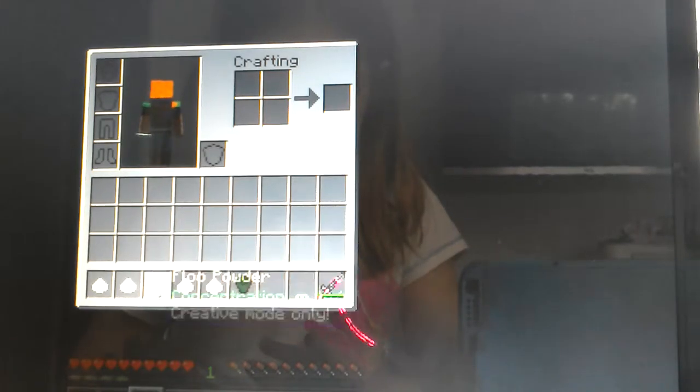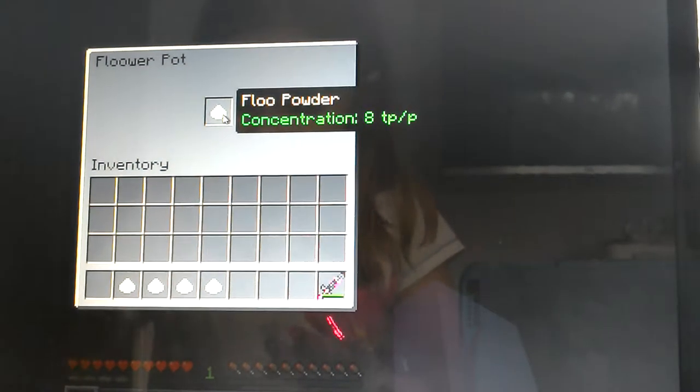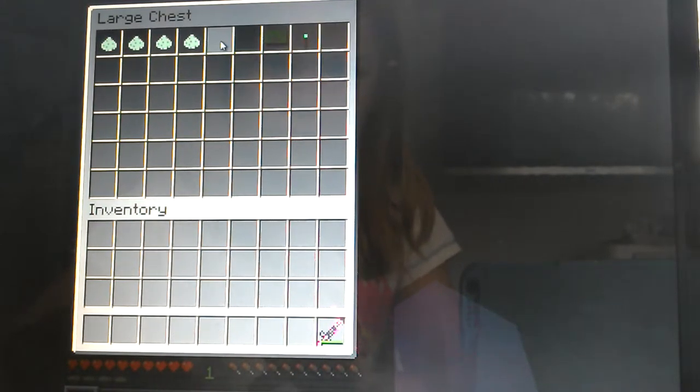There are so many Floo Powders — this one says 'creative mode only.' Here it is. I don't know how you use them, so I'm going to place my Floo pot and put some Floo Powder in it. You can see it's got Floo Powder in it now. I don't really get the point but it's still cool. Oh, that lady just killed that poor zombie!